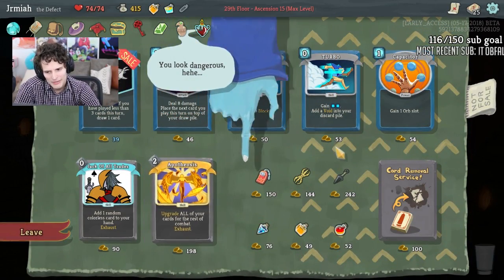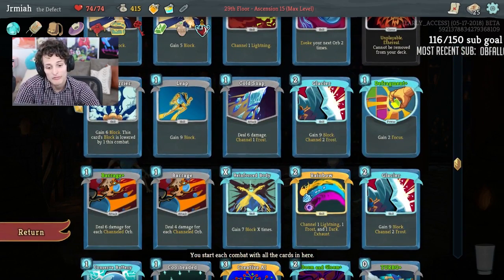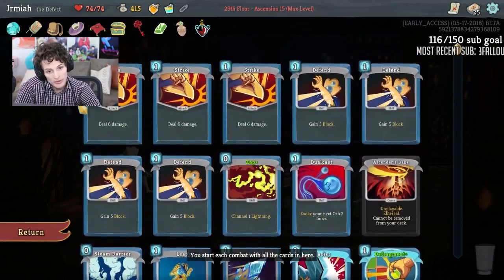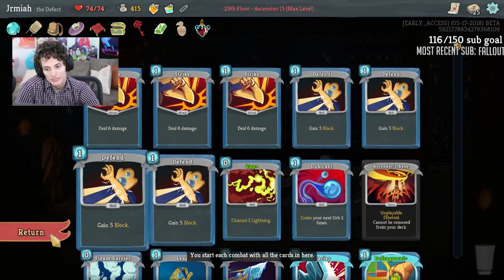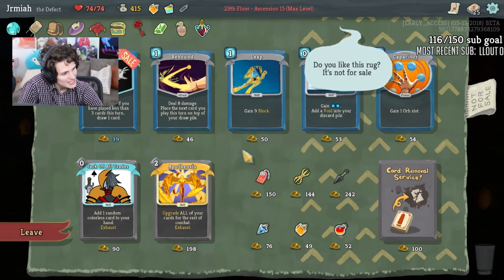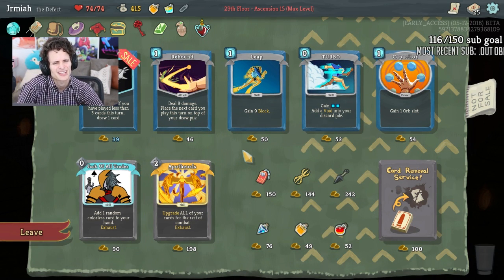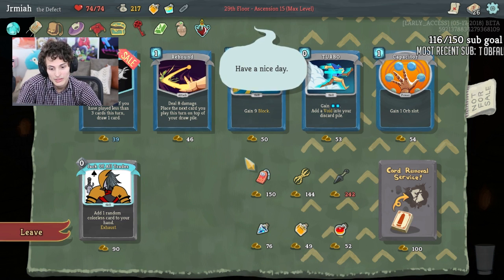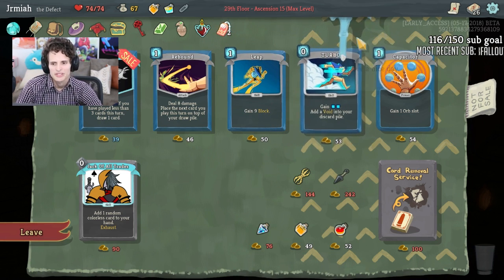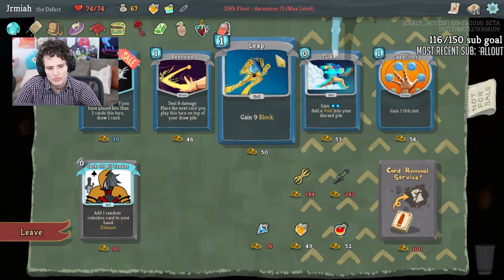Apotheosis is not bad because we have a lot of cards that can benefit from upgrades — we've had hardly any upgrades. I think Apotheosis is a good play — maybe just Apotheosis and Vajra. Omemori for opening chests — yeah, maybe Vajra is not that important. Apotheosis is really good, and Omemori for open chests makes more sense. The Vajra helps with damage but we have dark orbs to do most of the work here.